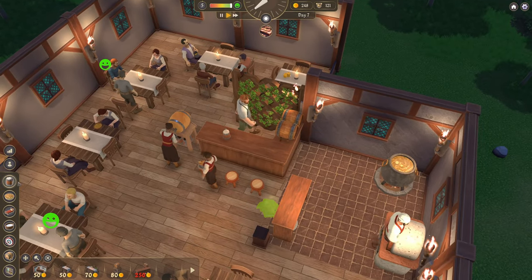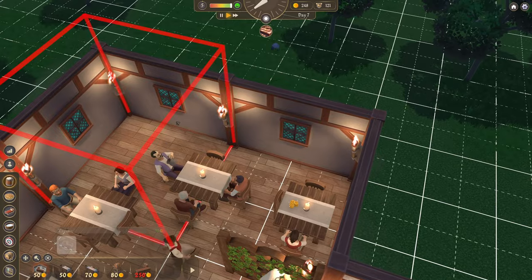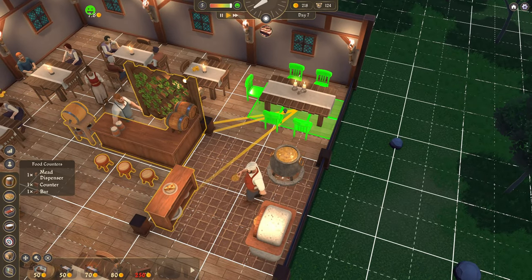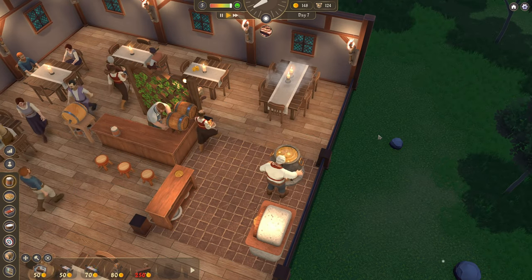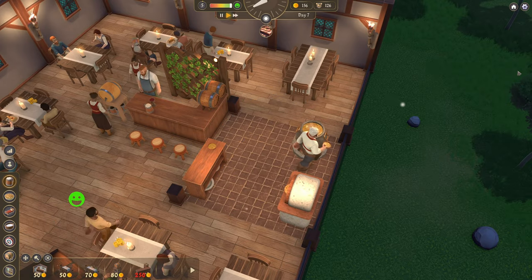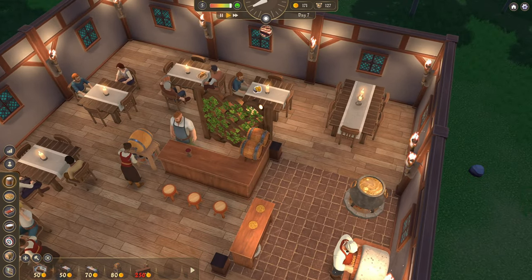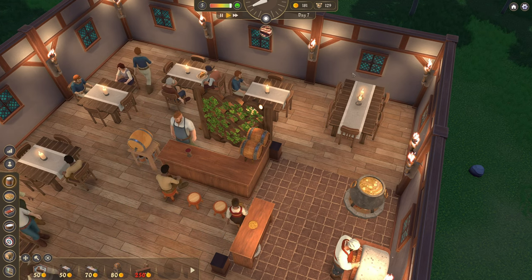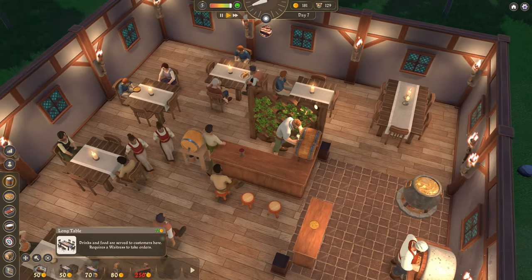So we're going to expand the inn — we now have the money. We're going to expand it this way. Now if we put a long table... put a long table there. That's covered by everything. Good, good, good, good. To boost our customer levels — how many people can sit around a long table? One, two, three, four, five, six. Six compared to four — so it's an extra two, and it only costs an extra 20 gold. So that's good to have.